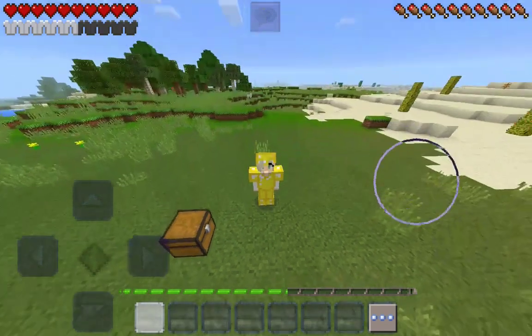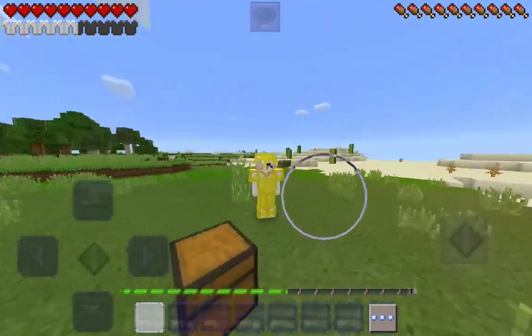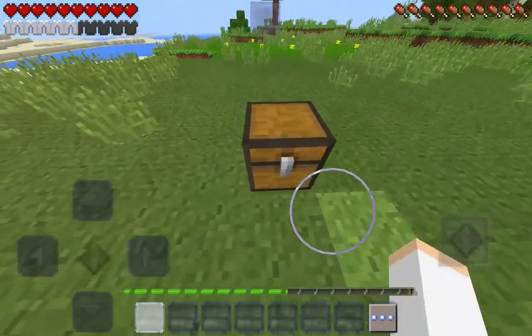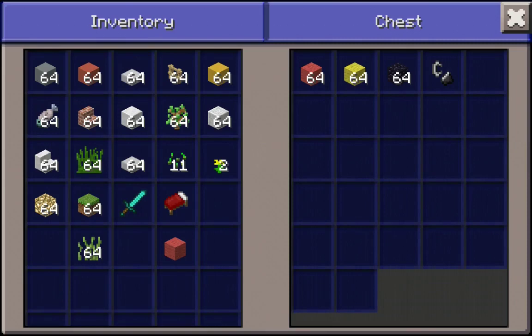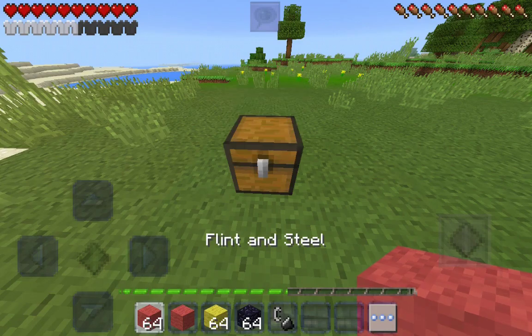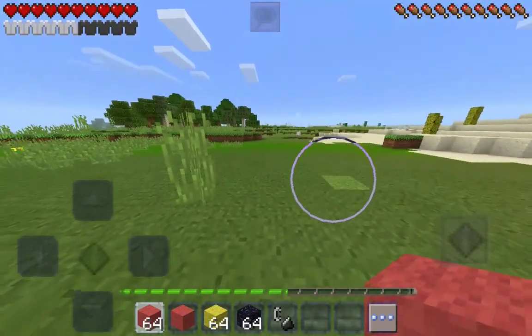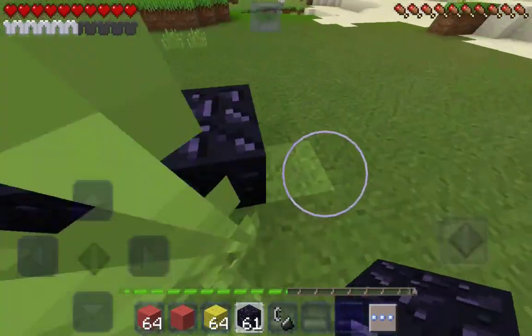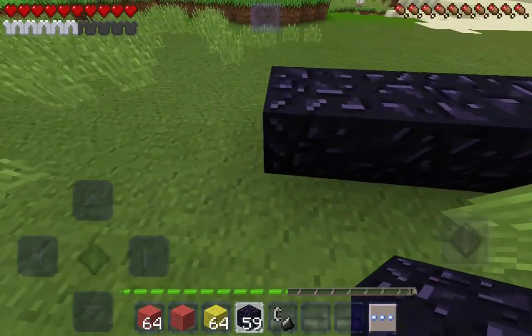But for now let's go and get our materials. Right here in this chest we have all our materials: some red wool, some yellow wool, some obsidian, and a flint and steel. Now let's start!